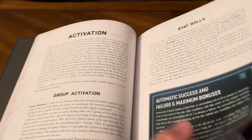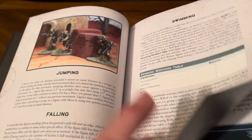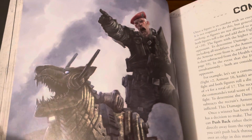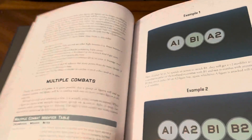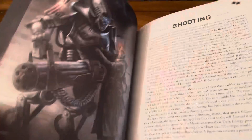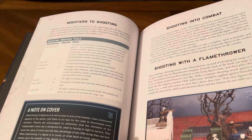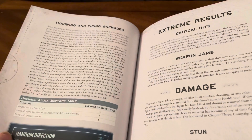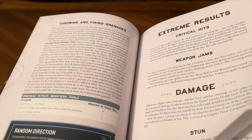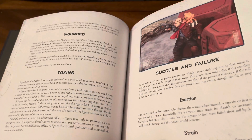Activation, so on and so forth, movement. The illustrations are just top-notch. Combat — more charts. Shooting, modifiers, shooting into combat, flamethrowers, grenades, extreme hits, critical hits, weapon jams, damage, stun, powers, toxins, wounded.